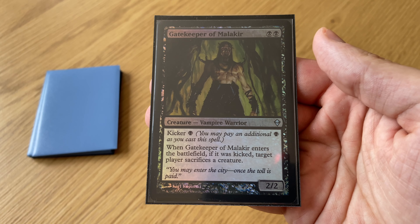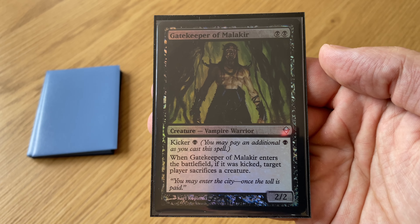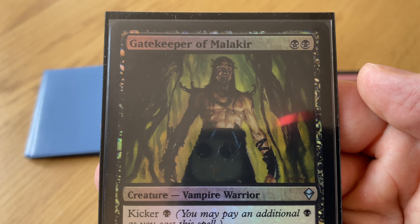When you pay the kicker, when Gatekeeper comes into play, your opponent must sacrifice a creature. So it's like a edict effect with a body on the table. Really cool.